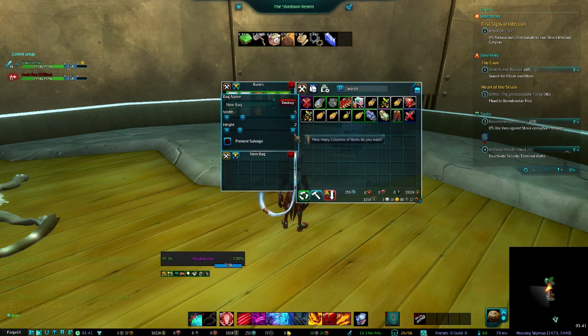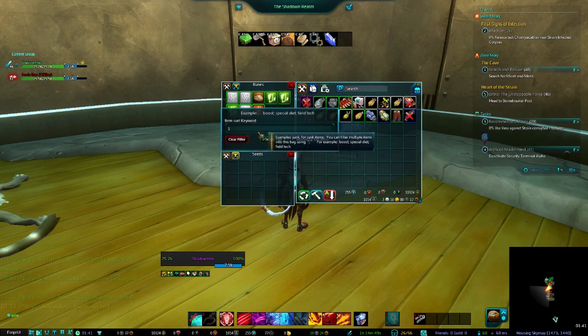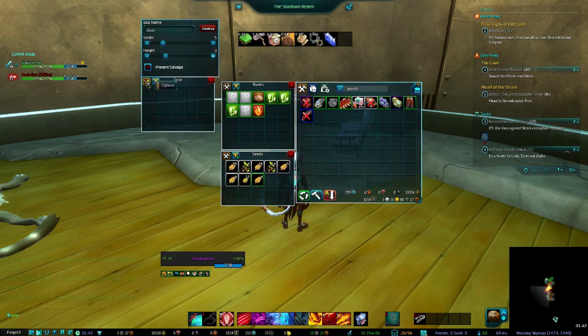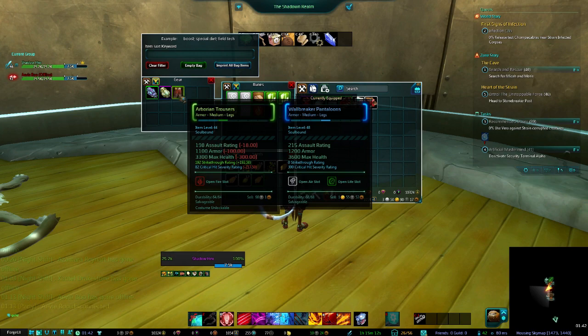We'll name it 'Seeds' and don't really care about salvage at this point. Put 'seed' in the keywords. A different method works for a gear bag — name it 'Gear'. If you know specifically what items you want, say you really like this weapon attachment, this implant, and these legs, you can hit 'Imprint' on each of them.